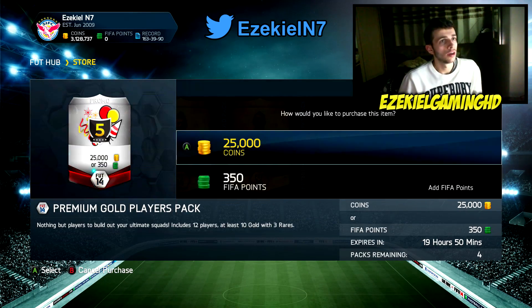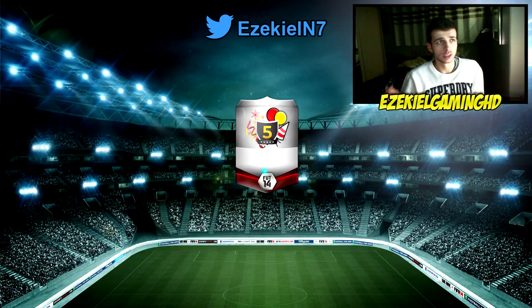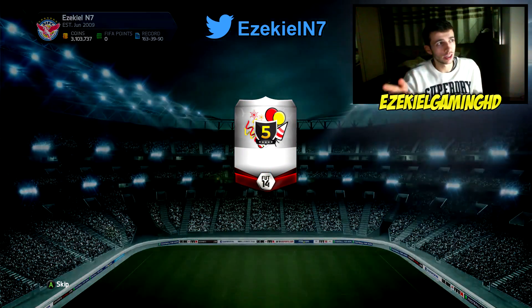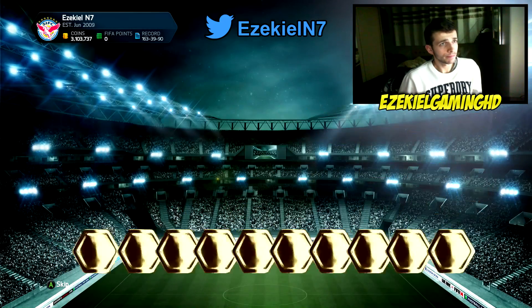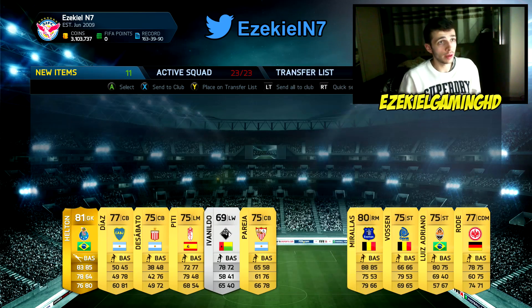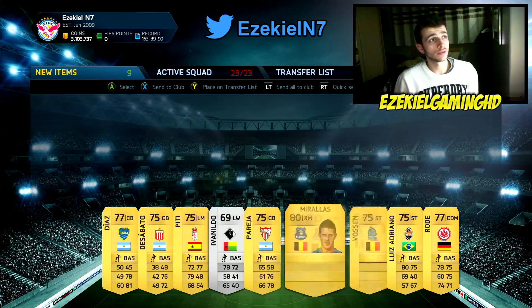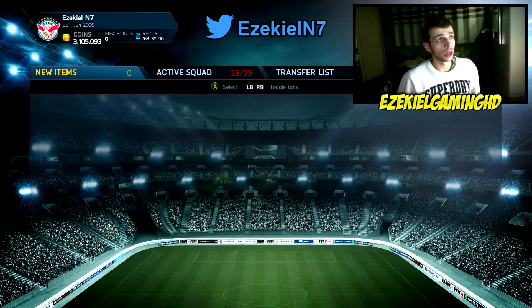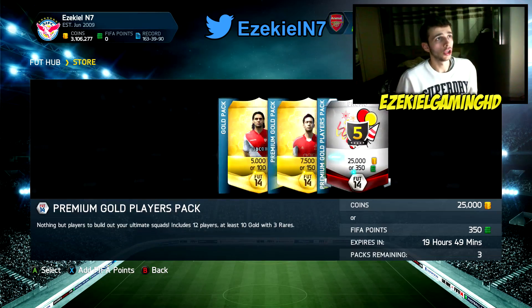So this is the second pack — four remaining. Still got the Man of the Match Van Persie in these packs, and that's the player I really want because orange cards are so nice. I think it's Nasri and Van Persie so far in the Man of the Match cards. In this pack we get a Sahin and a Diego Alves — not the best packs. But guys, any of these players that you can see me sending to my transfer list, if you want them, leave a comment. I have been giving away these players to people in the comment section. You have to be on Xbox to get those players though, and I'll contact you via your YouTube inbox.